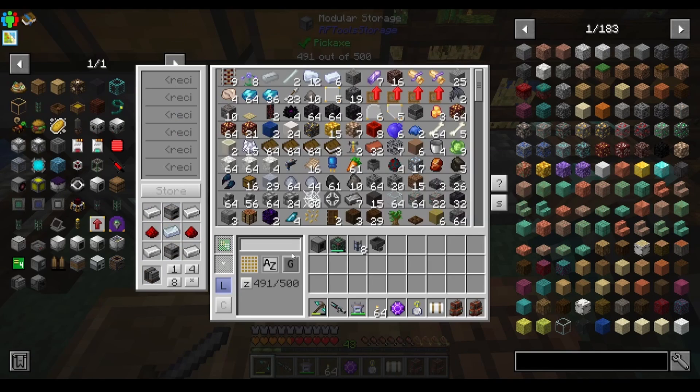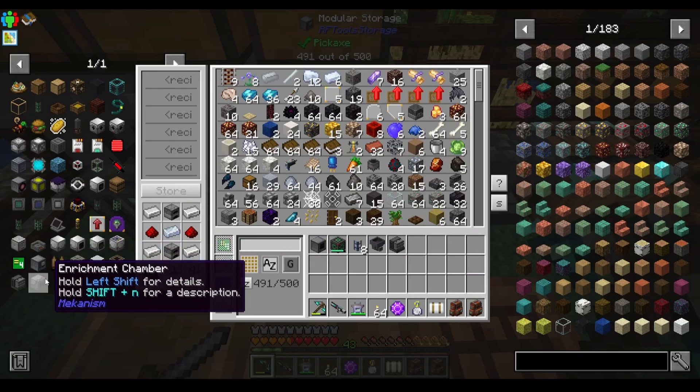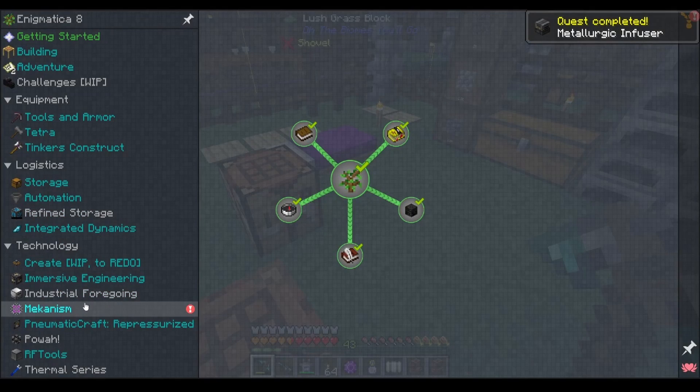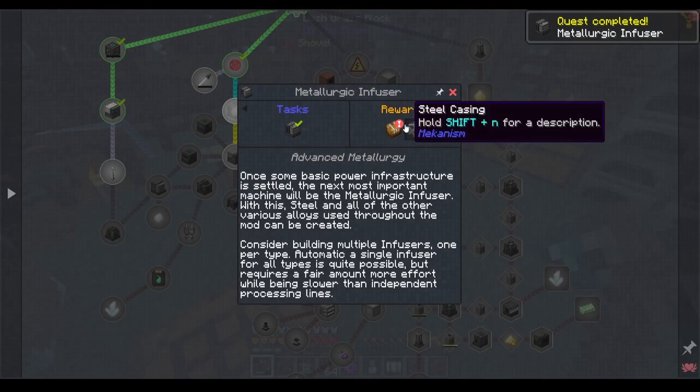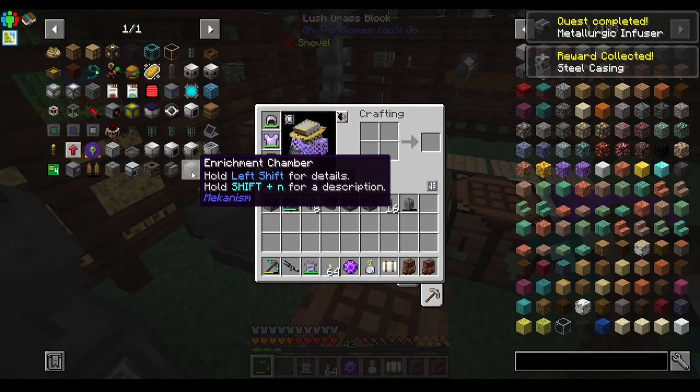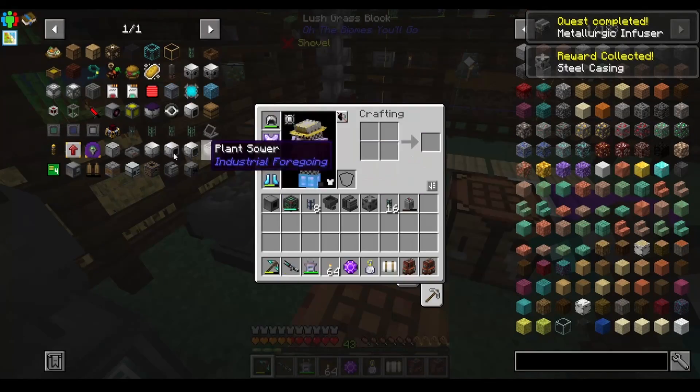The metallurgic infuser is easy enough — just some iron and whatnot — and that should give us the quest for the metallurgic infuser from Mekanism. Now, in order to make the enrichment chamber, we need those materials.